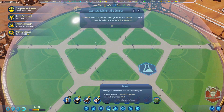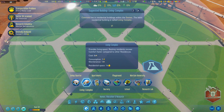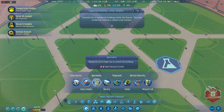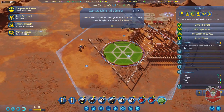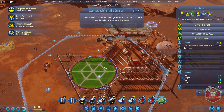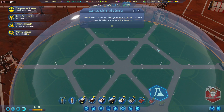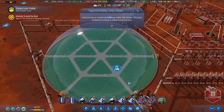Looking at dome buildings - can't build apartments yet, can't build the university yet. So we need to build housing there. There's a mod I installed for housing that I'm not seeing - that's a problem. I need to sort that out.